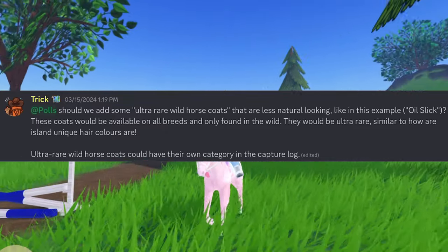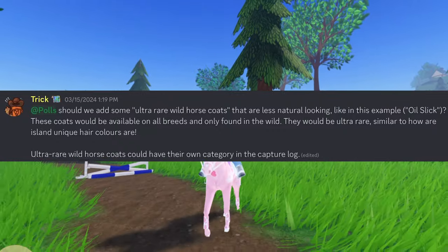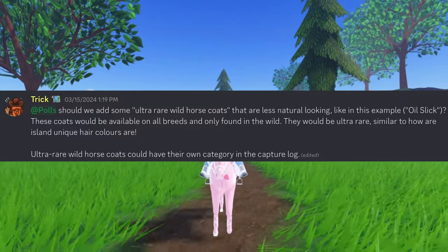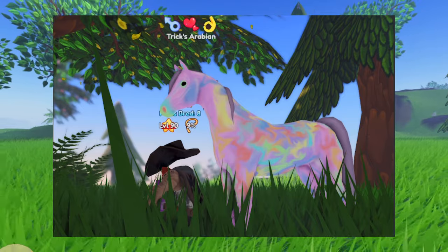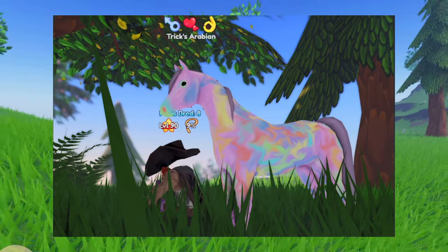These coats would be available on all breeds and only found in the wild. They would be ultra rare, similar to how Island Unique hair colors are. Ultra rare wild horse coats could have their own category in the capture log. And here is the example of the ultra rare wild horse coat he was referring to, the oil slick.